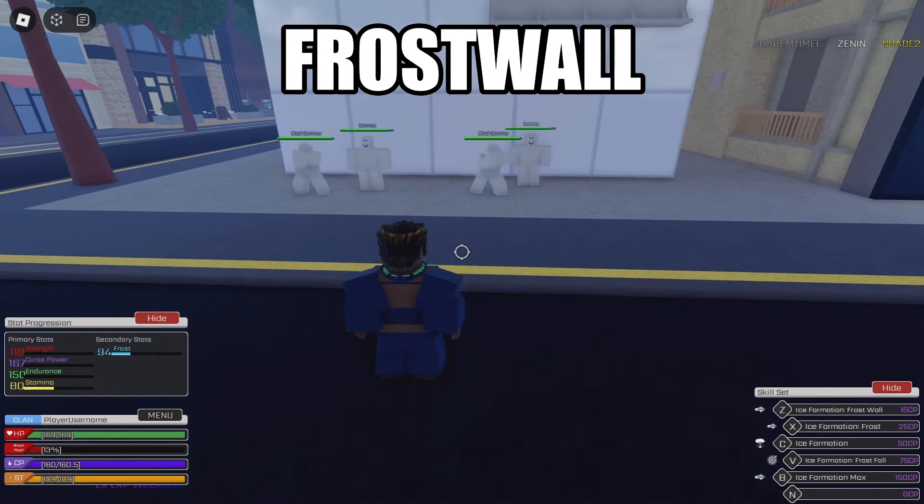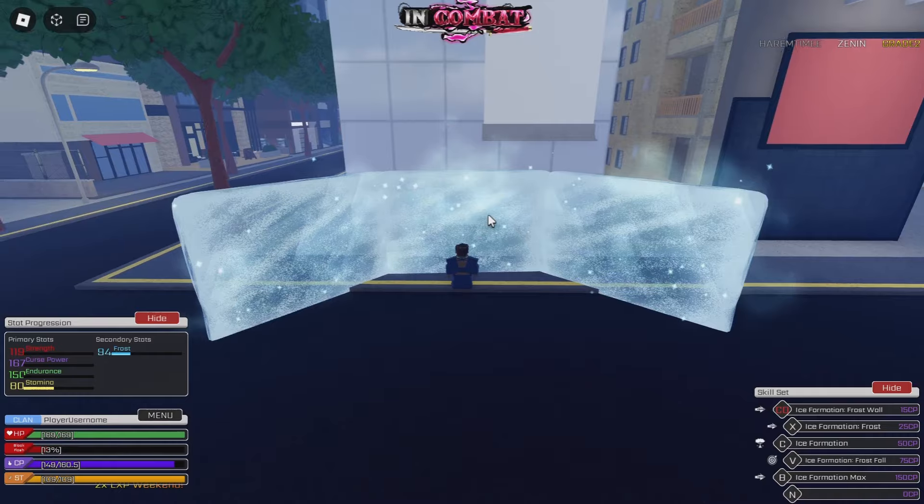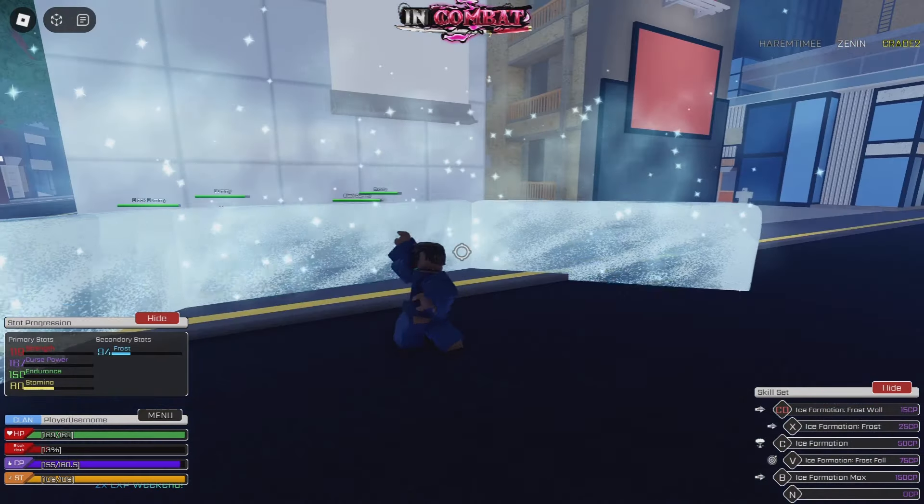So, first move: Frost Wall. It's a hook — defensive, no attack. It's just Frost. Look at it — boom.